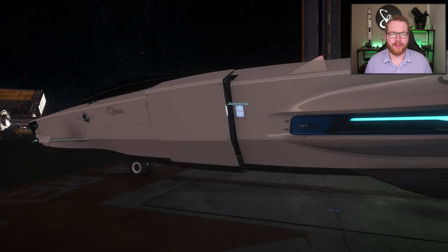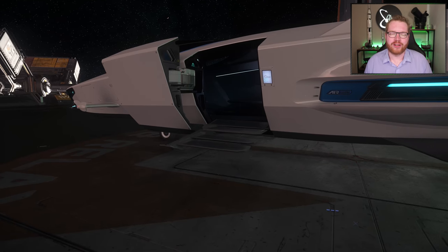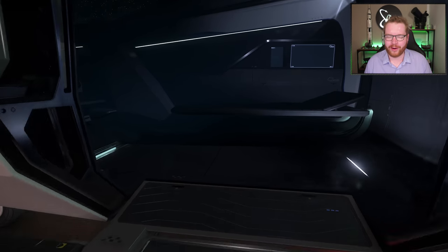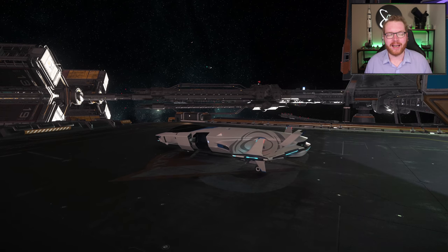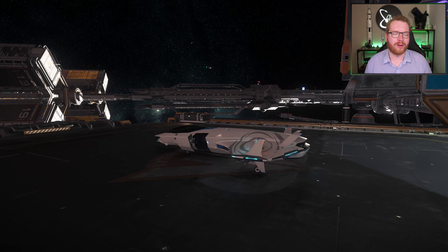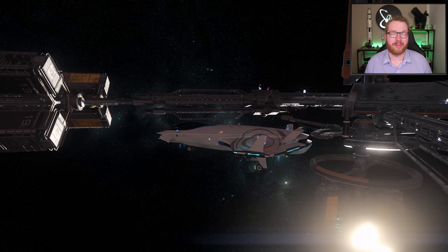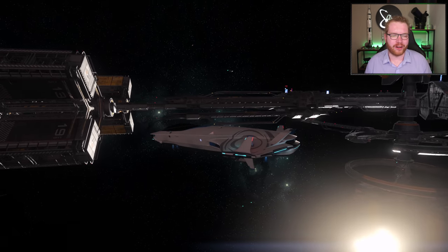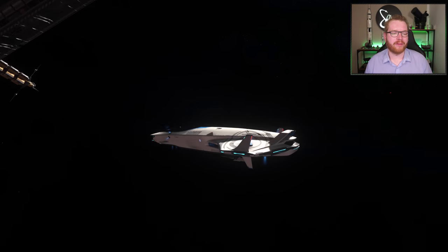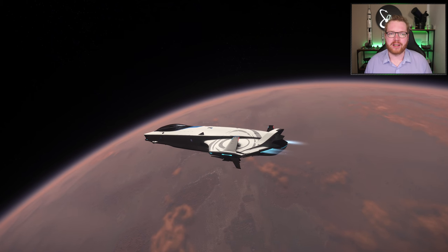Then we have the Origin 100i — and again, it's Origin, so I bought it in-game for in-game money, simply because it's such a pretty ship. I've always loved the 100 and 300 series of ships; I think they look amazing. I intended to use this for the same role as the 85X. It's classified as a Pathfinder ship, so it's like a small exploration ship, though I think the fuel tank is a little underwhelming. You can get it at the New Deal on Hurston or Astro Armada at Area 18 for 654,000 Alpha UEC.